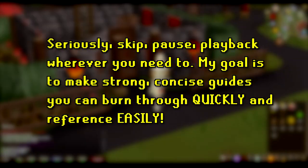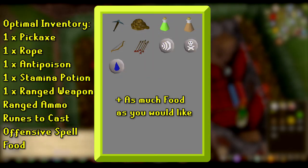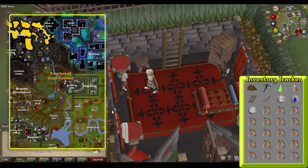Feel free to utilize the chapters in the video timeline to navigate to whichever section of Tale of the Righteous you are working on. Here is the optimal starting inventory for this quest, as well as the nice-to-haves, which will remain on screen and continuously update. To begin this quest, speak to Phileas Rimor in his house in Shayzien. Accept the quest, where he will tell you to travel to the Arceuus Library.